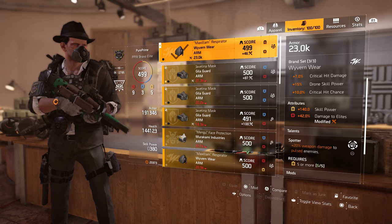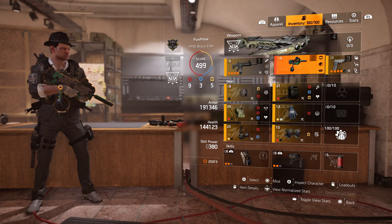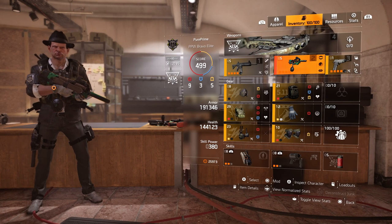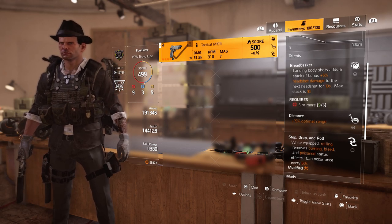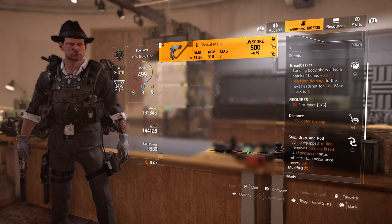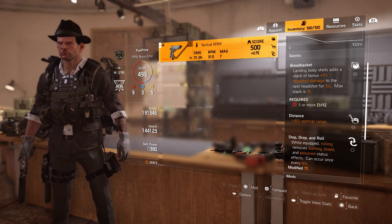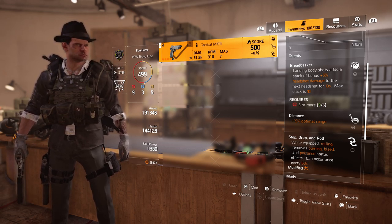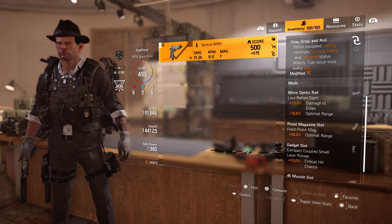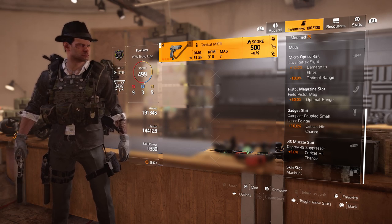For the handgun I went with the Tactical M1911, mainly for the talent Stop, Drop and Roll — while equipped, rolling removes burning, bleed, and poison status, can occur every 60 seconds. I don't use the handgun that much, but it's a nice utility option.